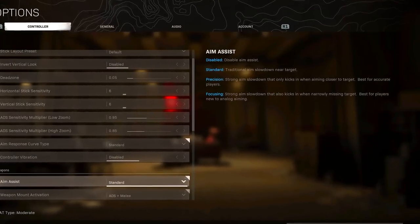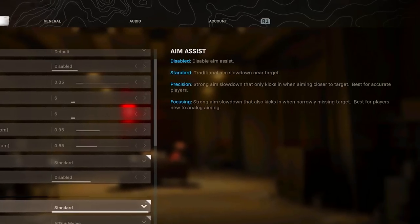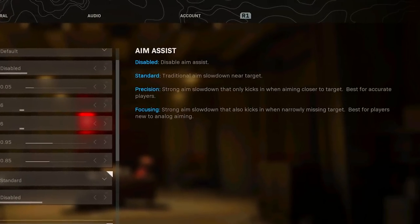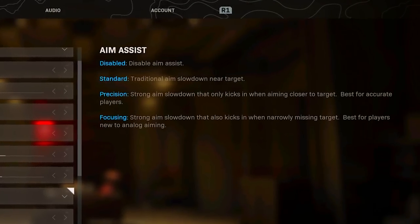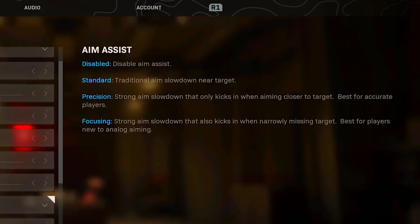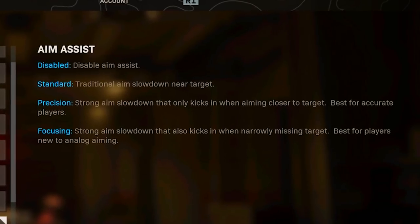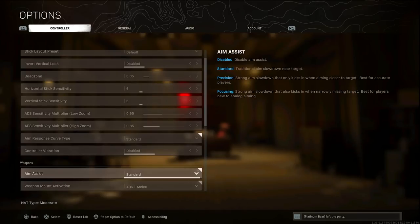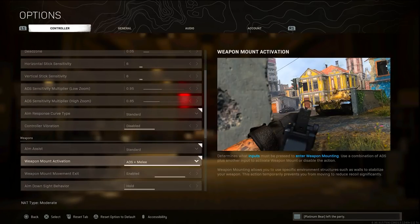For aim assist, I leave it at Standard. I tried Precision for about a month and Focusing for about a month, and Standard just feels better for my playstyle. Precision only kicks in when you're really close to the target — if someone is 150 to 200 meters away it won't stick well. Stick with Standard and it'll do a good job.